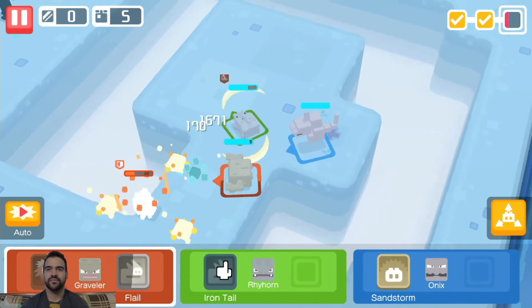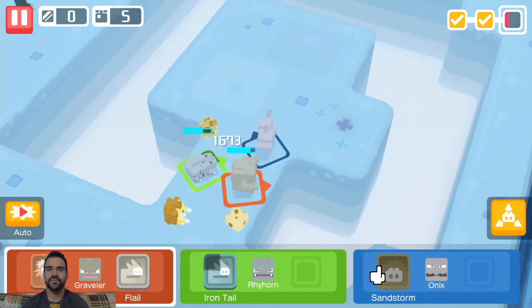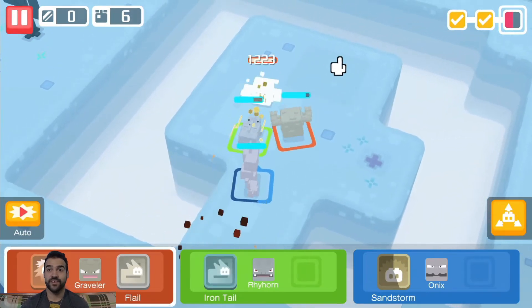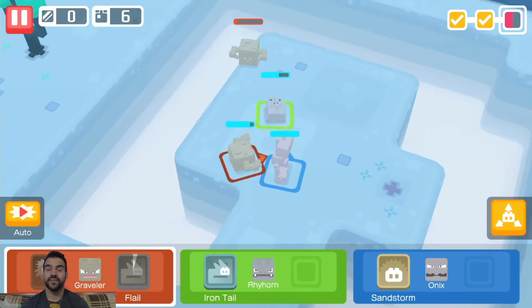Just gonna hit it at least one more time — should take it out, there we go. And we use Flare again. Nice. Sandstorm I think would be useless here. I'm assuming the boss might pop up here then — by seeing all these Pokemon jumping in, it could be a Golem again.